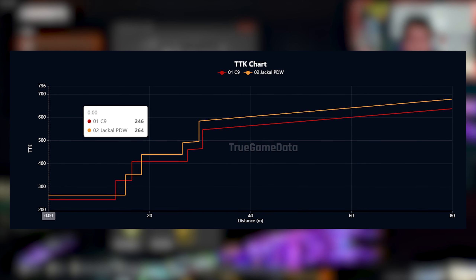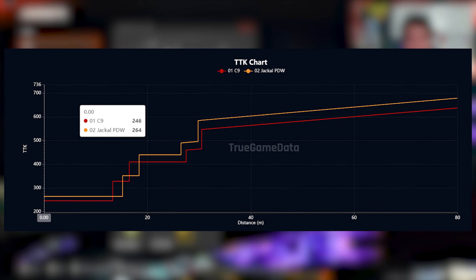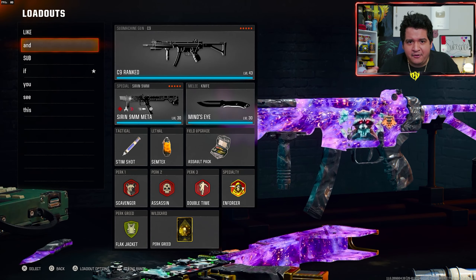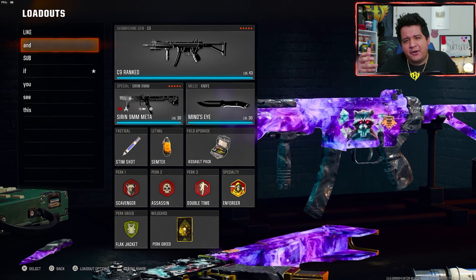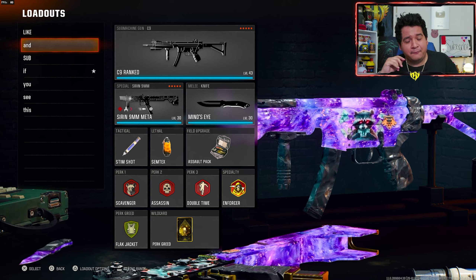As you guys can see from this kill chart from True Game Data, in multiplayer the C9 almost beats the Jackal PDW in almost every scenario, except for a couple in the middle. At far range, C9 is better, and up close C9 is better too, where a lot of things kind of matter. I find it more advantageous to use the C9. The Jackal has a little bit better recoil control, so if you have trouble controlling the C9 recoil, the Jackal might be a better choice.